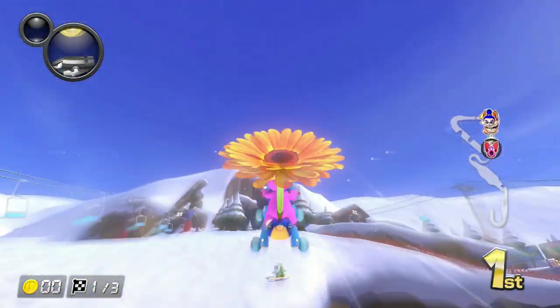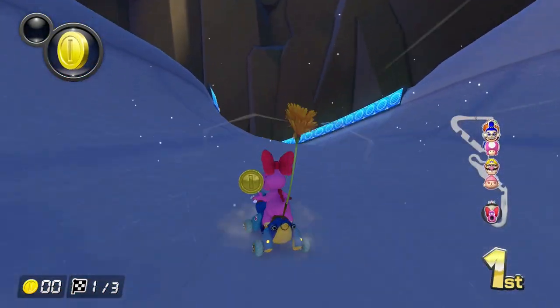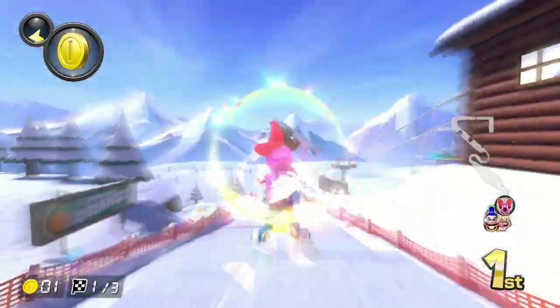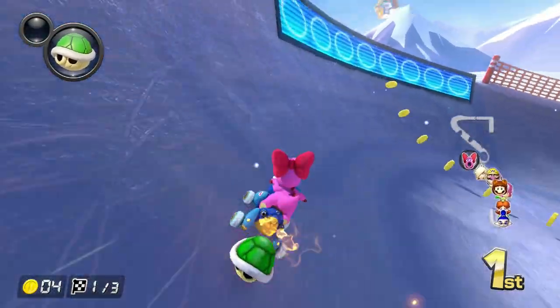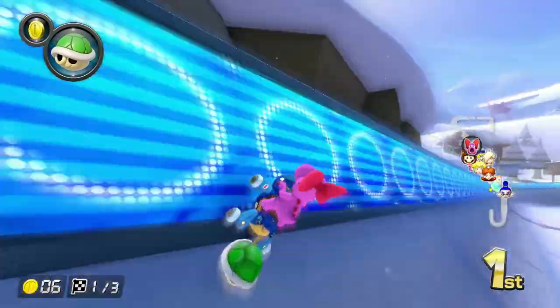First, you shoot out of a cannon, however you use your glider to go upwards, which doesn't make any sense. This section is also a bit slower than Wii, which makes it feel a little different. We start going down and we're at the ramps followed by the thick snow. Now it's time for the snow bumps. We're at the part where you have to not fall in a cannon, and the ramps on the side make you go super fast. We're at the halfpipe now, and I got hit by a shy guy.